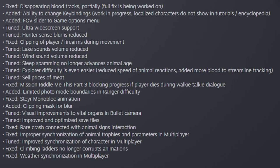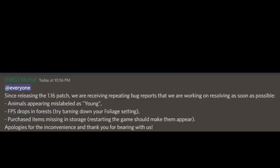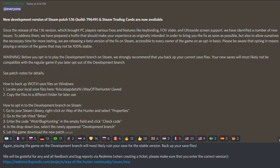These were all for PC, but there were a few issues that came through with this patch. They received repeated reports on bugs: animals being mislabeled as young, FPS drops in forests, and purchased items missing in storage after the patch. To fix this they included a development branch of the game on Steam where you can play and help sort out the issues without corrupting your main save. They are trying to get all these things fixed before they release on PS5 and Xbox, as it's more difficult to roll back a fix on those platforms.